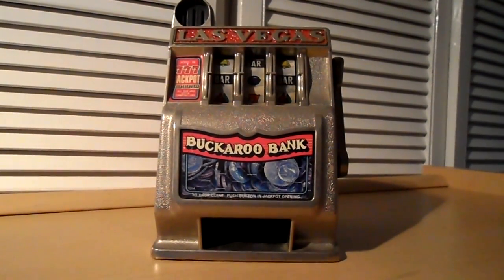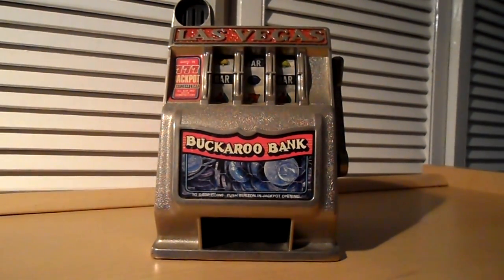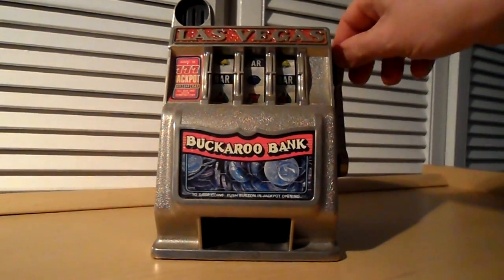Here we have the Ralfantastic Buckaroo Bank, the Las Vegas one. This will pay out coins or tokens, and there is clockwork inside, so it's a bit more than your usual toy. A lot of metal in this as well.